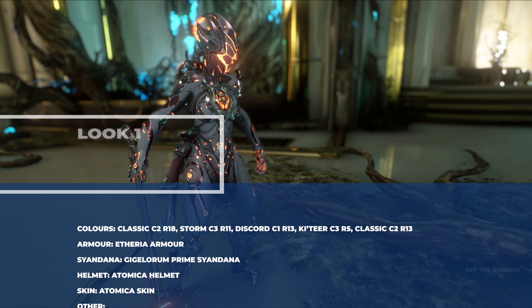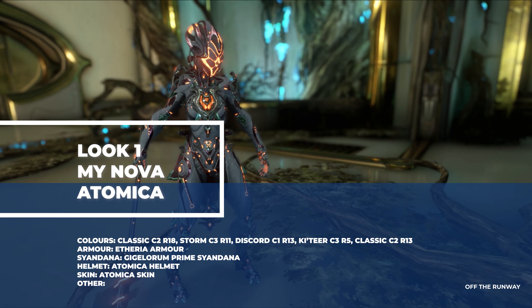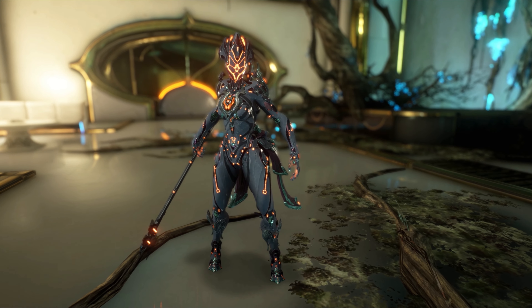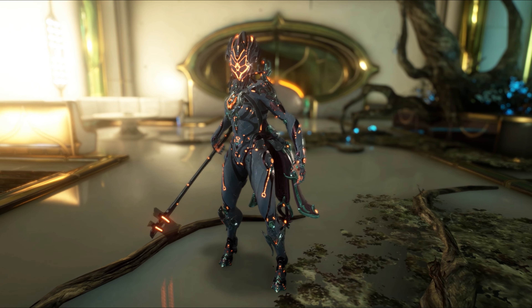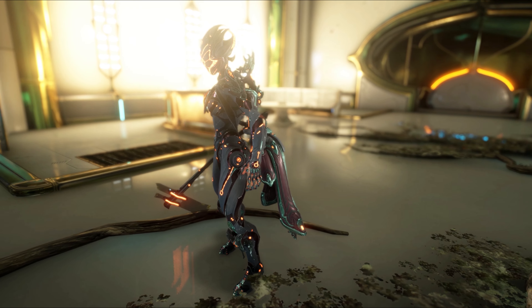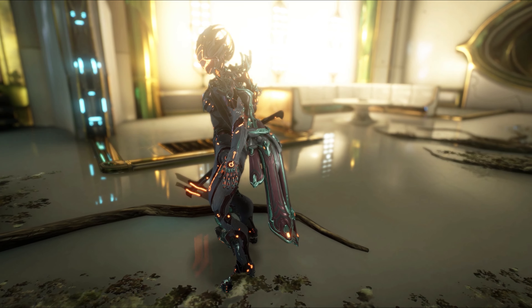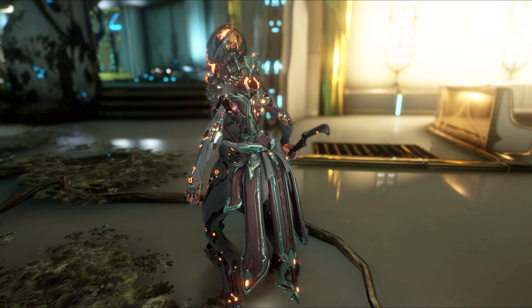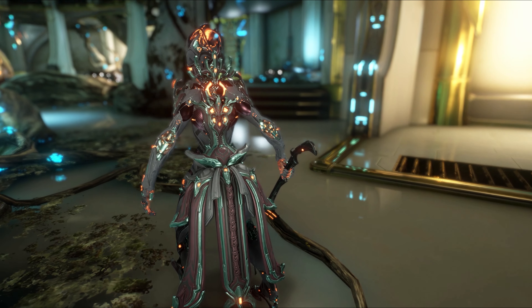Look number one is the Nova Atomica skin that I use — and I know what you're thinking, it's not blue and navy and rose gold, because I show growth and versatility. You'll see I'm using the Etheria Armor, which came from the Howard Deluxe skin, and the Giga Lorem Prime Sandana which came with the Tania Prime Access. It's a shade of blue-gray with a kind of bright orange energy, and I think the colour scheme looks quite nice.